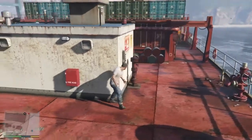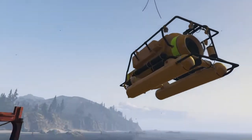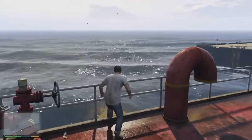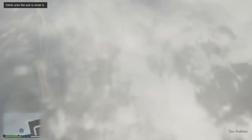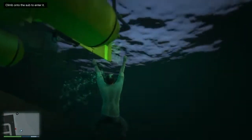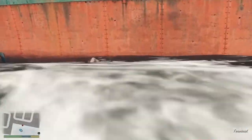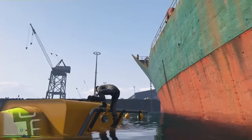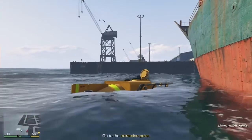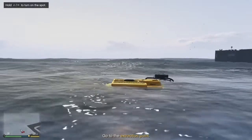We can then lower the submersible into the water and do a nice expert dive after it, trying not to land on the sub. I was thinking it was going to lower it gently but it just dropped it. Let's dive over the edge into the water, narrowly missing the sub on the way down. We're going to store it somewhere ready for the heist. We still need to speak to Michael and Franklin, but we have the sub so we're essentially all ready.